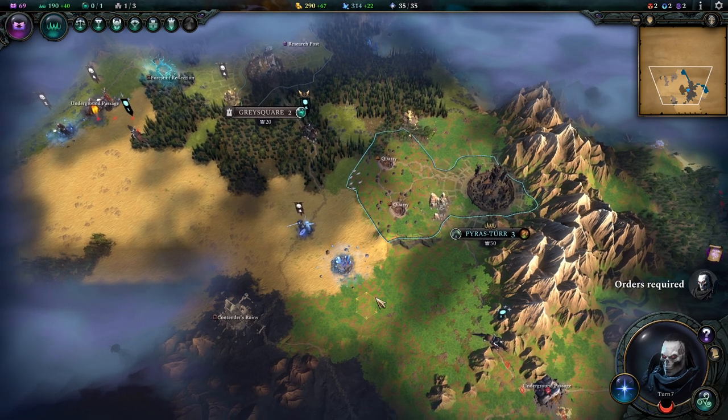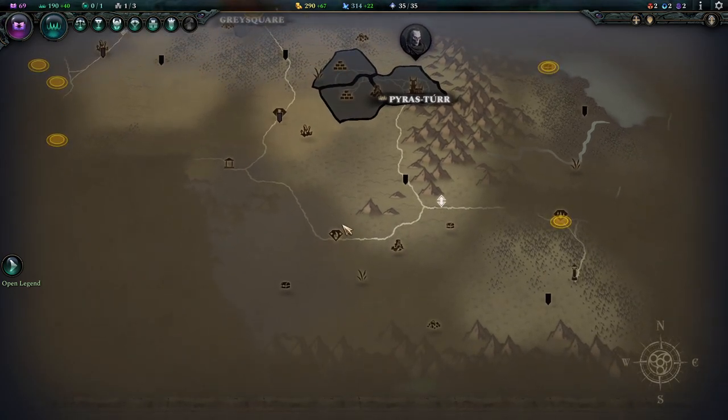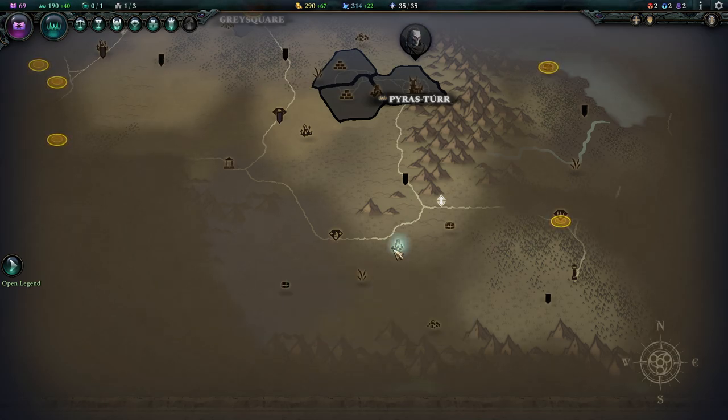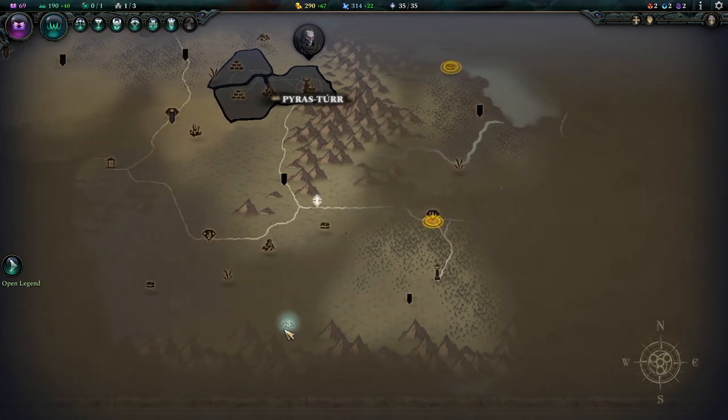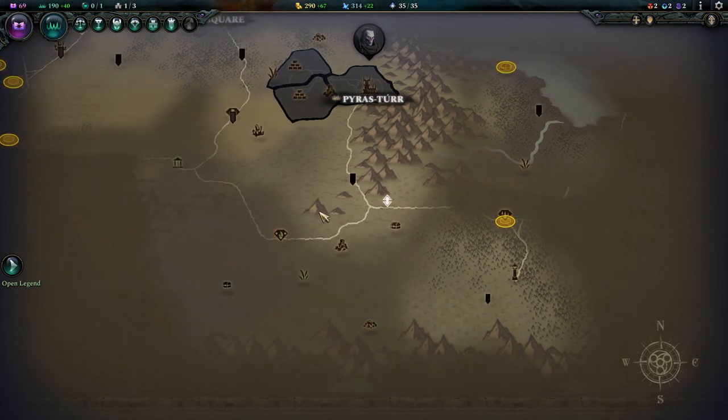So what defines a good spot for a city? First and foremost, you should be looking for those little things on the ground - not one-time pickups, but things like deficits and magical materials.